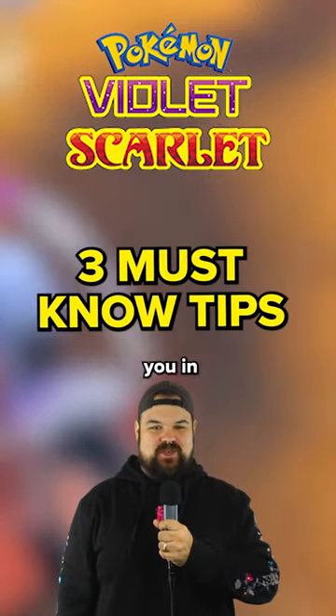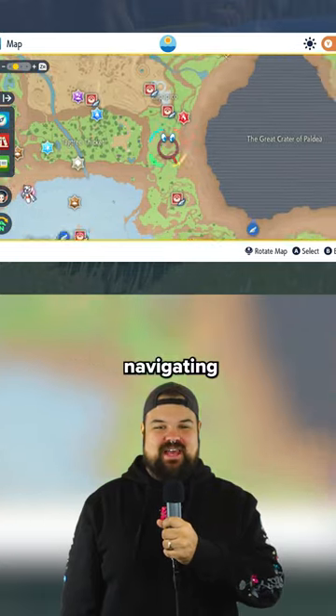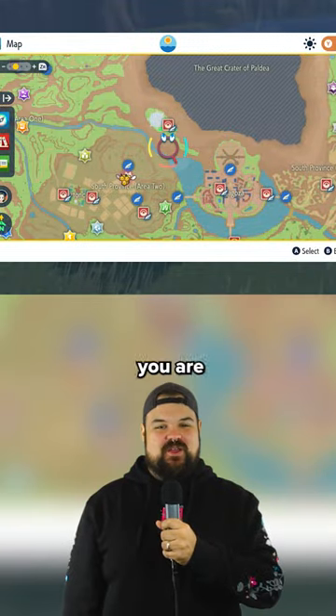Here are some random tips and tricks to help you in your playthrough of Pokémon Scarlet and Violet. If you're all turned around when navigating on your map, press down on the right joystick to toggle the compass pointing you north. This makes it easier to find where you are in the world.